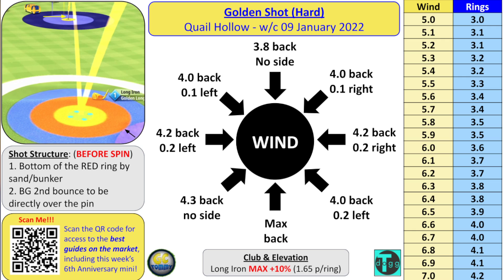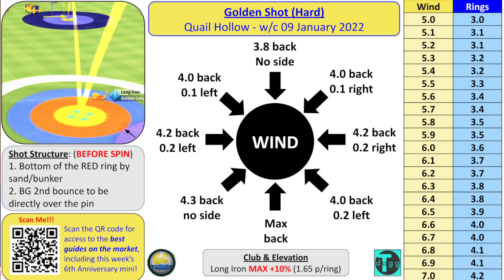Spins: direct tailwind — max backspin, max spin. Wind left to right with tailwind — 4.3 backspin, no side spin. Wind right to left with tailwind — 4 backspin, 0.2 left spin. Wind left to right with crosswind — 4.2 back, 0.2 left. Wind right to left with crosswind — 4.2 back, 0.2 right. Wind left to right with headwind — 4 backspin, 0.1 left spin. Wind right to left with headwind — 4 backspin, 0.1 right spin. Right headwind — 3.8 backspin. Find this text guide in the video description or at golfclashtommy.com. Please subscribe to Tony Richardson's channel — he makes these text guides beautifully based on my shots only. Thank you all for watching and we both wish you the best of luck in the Golden Shot!